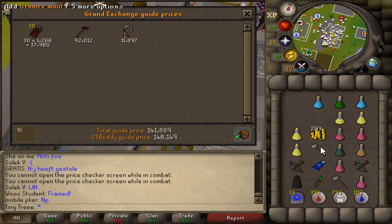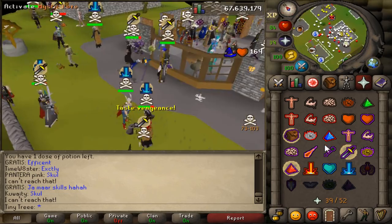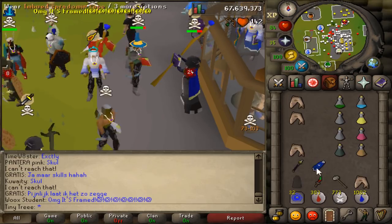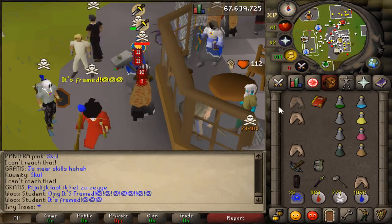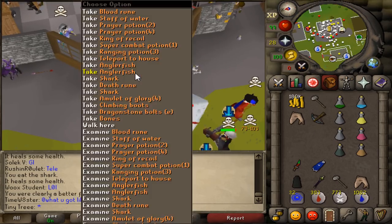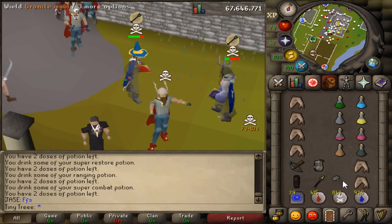It was decent — how much you want to bet that guy attacks me again? Yeah, he did. There was prayer. Can I stop fighting you now, please? I don't want to fight you anymore — I don't really get anything, it's not worth it. Dead.